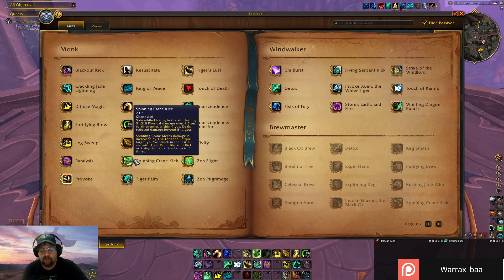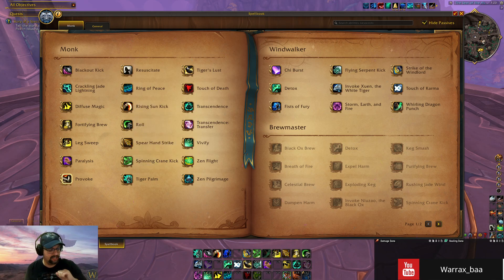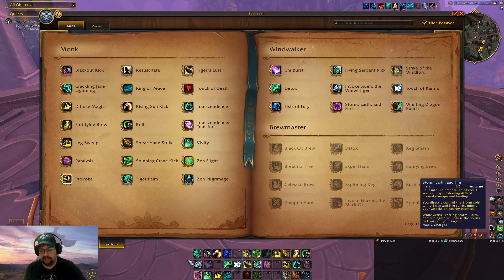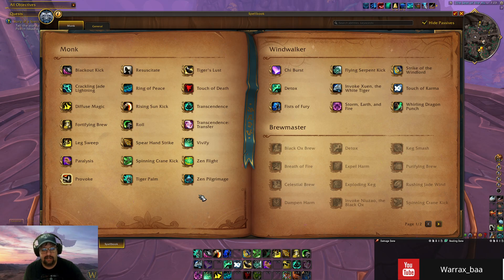Spinning Crane Kick is your AoE channel — costs two chi for Windwalker. You want to use this in AoE situations, but there's an important mechanic: Spinning Crane Kick's damage is increased by 18% for each unique target you've struck within the last 20 seconds with Tiger Palm, Blackout Kick, or Rising Sun Kick. So in AoE you actually want to tag enemies with those abilities first to ramp up your Spinning Crane Kick, rather than immediately channeling it. There are some announced changes to help with this ramp.